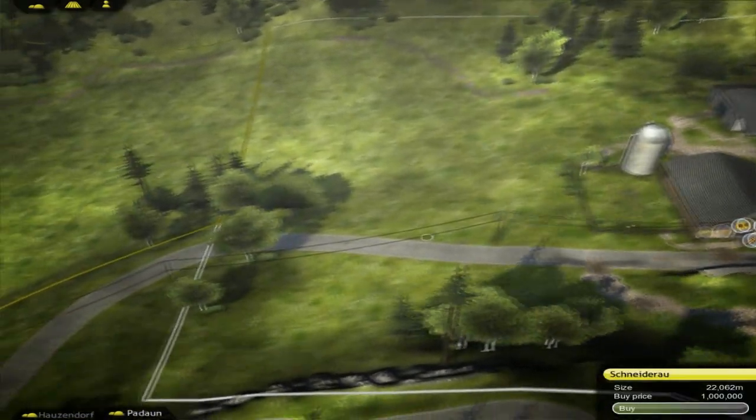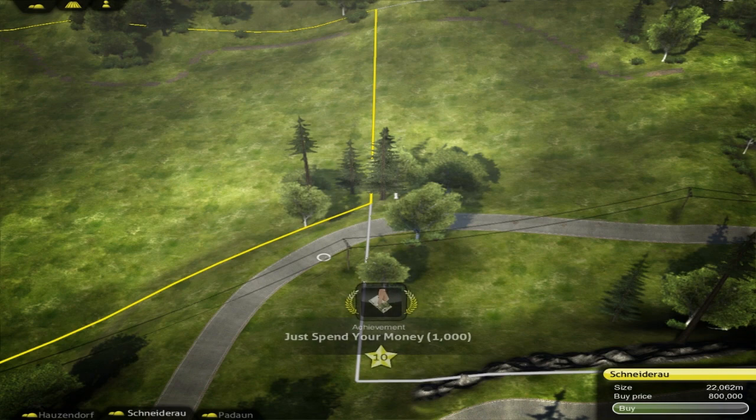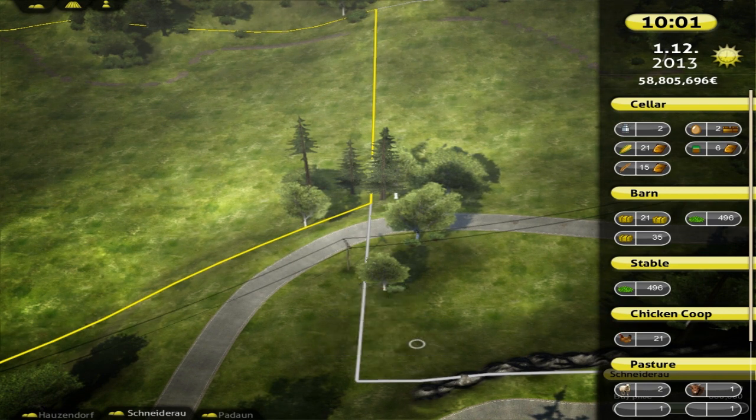I think I'll buy some land, so just buy — of course I'm sure. So now I spent some money, unlocked an achievement, bought some land, and I still have 58 million.